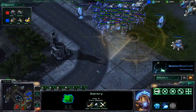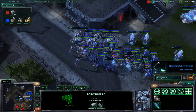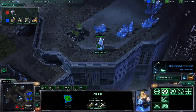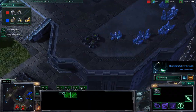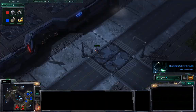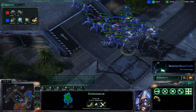Quite a few scans going down. Seems like Loner's getting a little bit nervous — dropping a lot of scans, making sure he knows what's going on. This probe has put down a pylon, going to be able to warp in reinforcements there, and Loner certainly is not aware of that just yet. An SCV is doing the same thing the probe was.